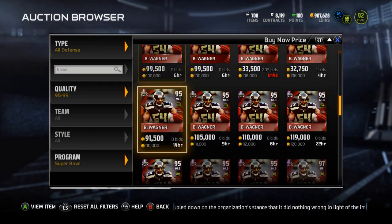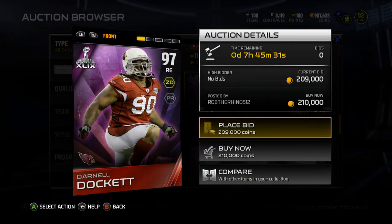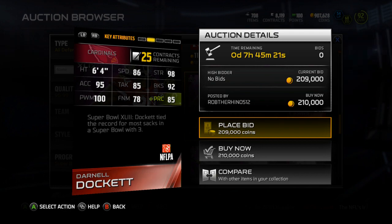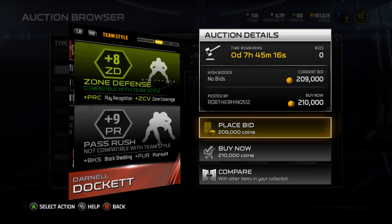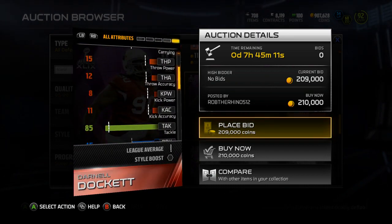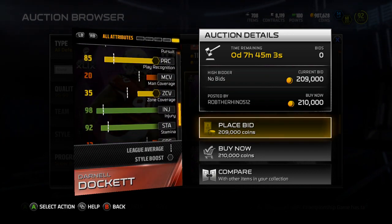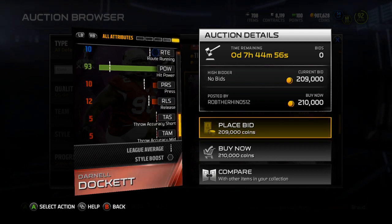Next we've got Darnell Dockett, 97 overall. He has 86 speed, 98 strength, 95 acceleration, 85 tackle, 92 block shed, 100 power move, 78 finesse, and 85 play recognition. He's got 41 catching, but 81 jumping so you can swat down some balls. 90 pursuit, decent stamina, and 93 hit power — so you can force some fumbles with him.